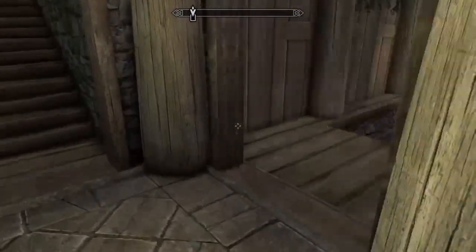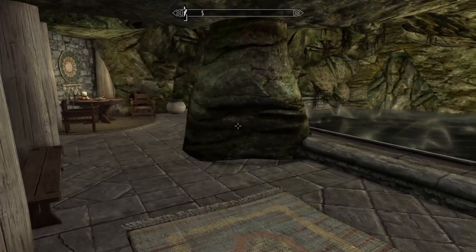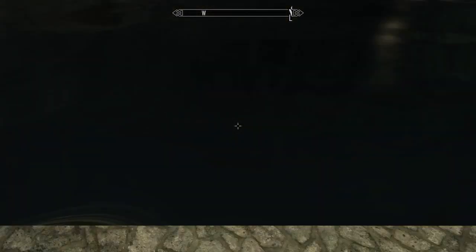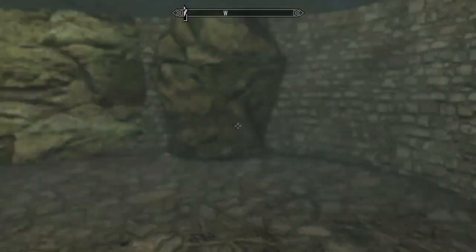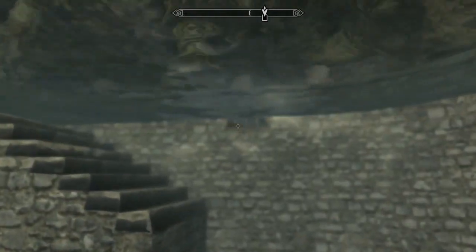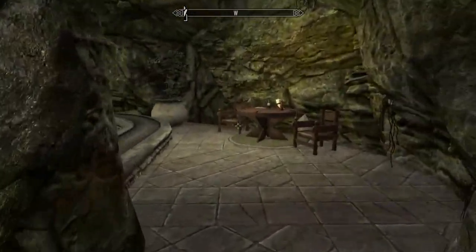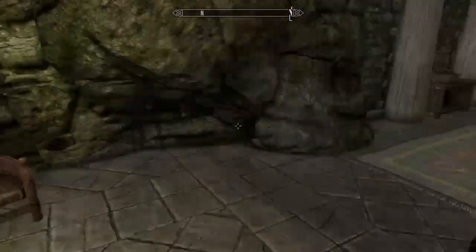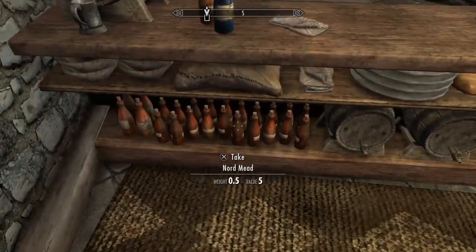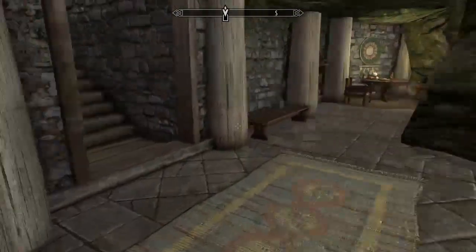Let's go down these other stairs we found here. What is this — like a secret grotto? I'm having so much fun — it's an underground water spring! That's pretty cool. A nice pool inside your own house. This is awesome looking — a cool cool mod. There's a little bar here too.